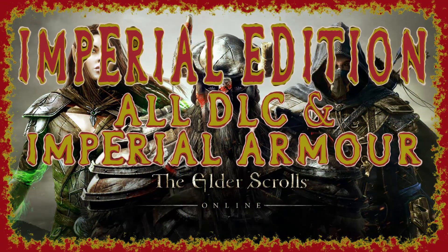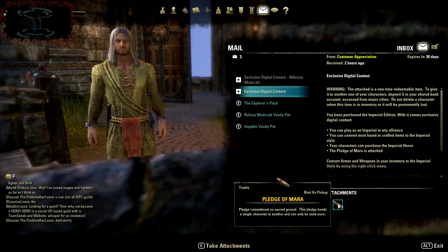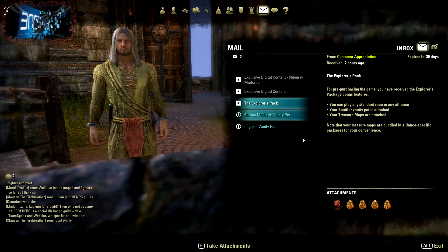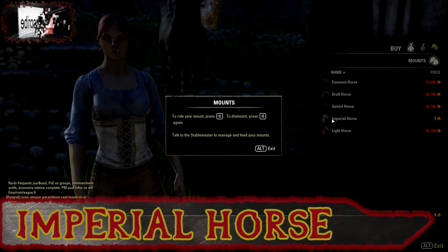Today I'm going to be showing you everything that's in the Imperial Edition for Elder Scrolls Online — all DLC and all Imperial armor. To get your treasure maps, pets, and Pledge of Mara, you just need to read your mail and get everything into your inventory. Once you've done a ritual with another person with the Pledge of Mara, you both get extra XP when you play together.